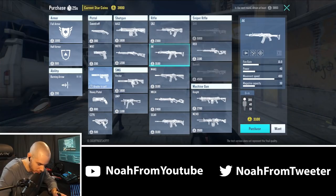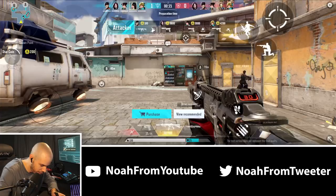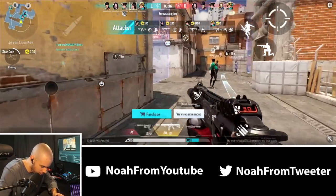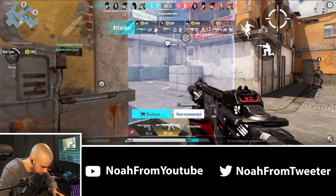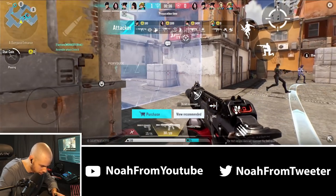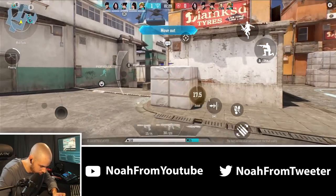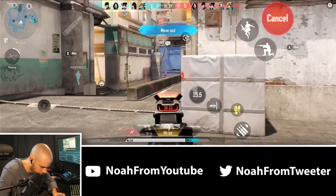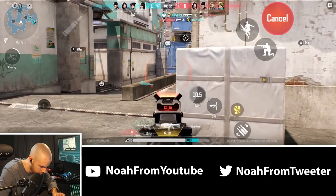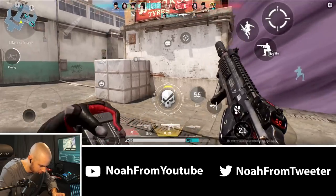Another thing I've noticed about the mobile edition is that a lot of people force-buy on round two, whatever they can. So we'll grab ourselves an M4, which is basically the Phantom in Valorant, plus some light armor. This character definitely plays out a bit better for me. I have 200 coins left over so I'll grab a Burning Arrow too, which is a damaging ability. We'll do the same thing we did last round and recon mid.